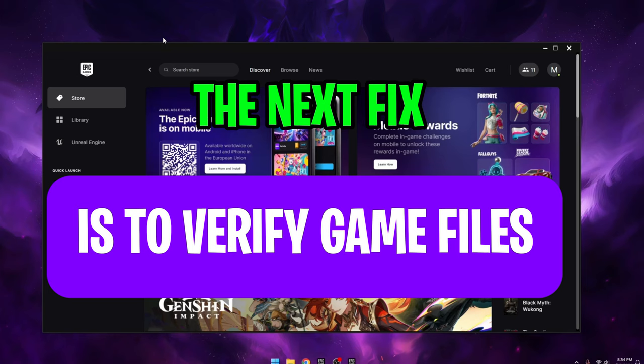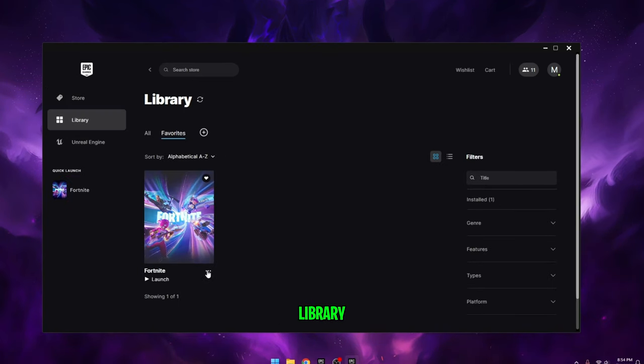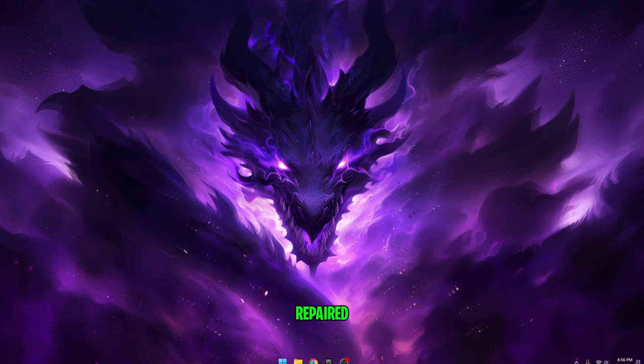The next fix is to verify game files. Open up the Epic Games Launcher, go to your library, then click on the three dots next to Fortnite and click Verify. What verifying does is check for any corrupted or outdated files and repair them.